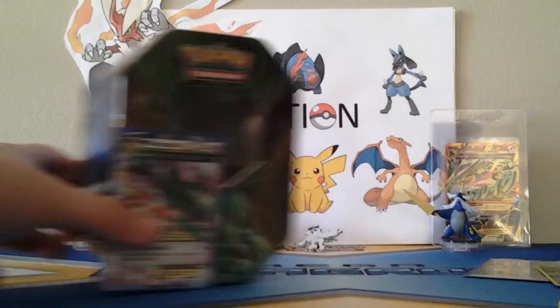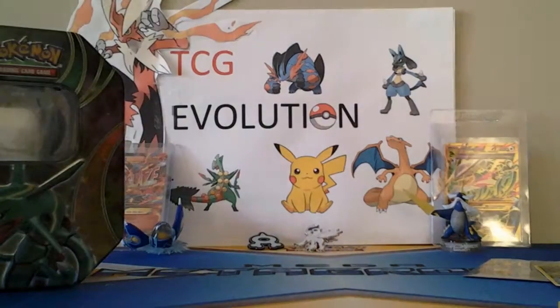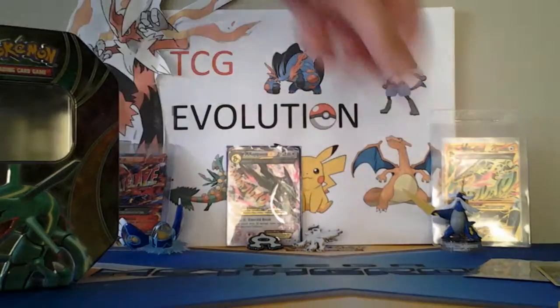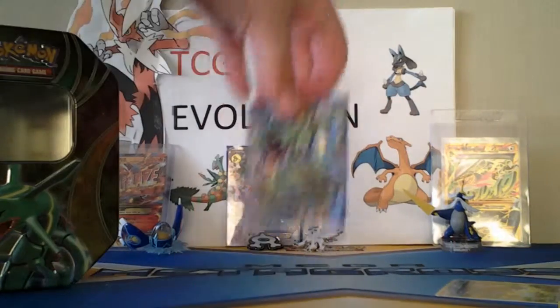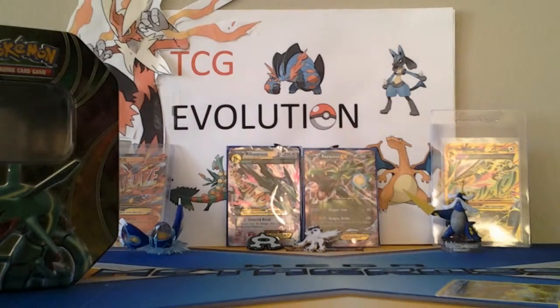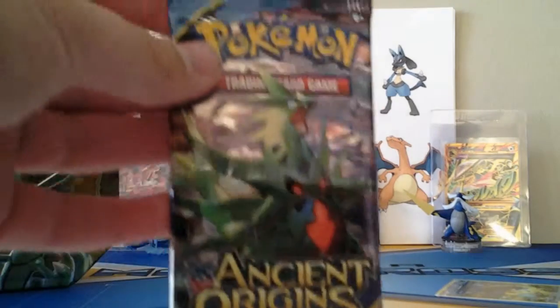I'm gonna put them in the back. Wow — Rayquaza family. All right, that was a great pack, folks. Now let's go on to the next Ancient Origins pack.